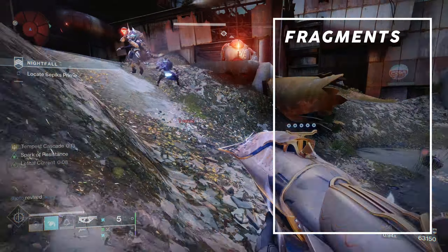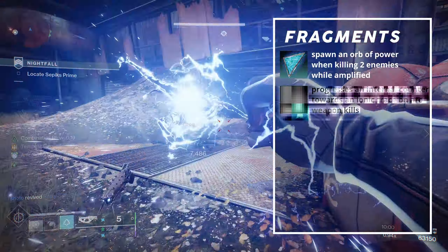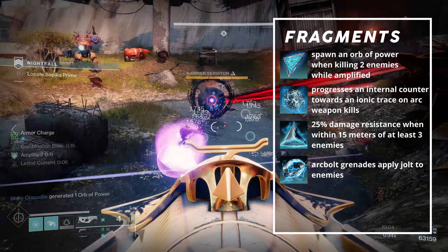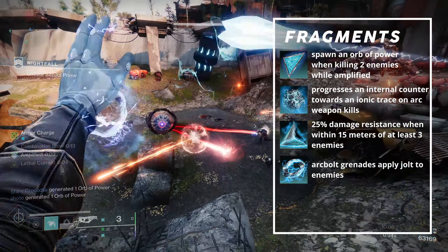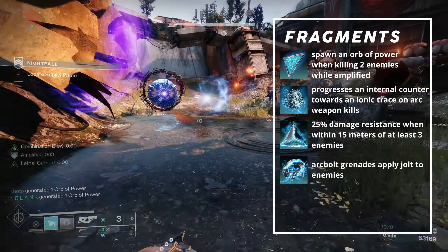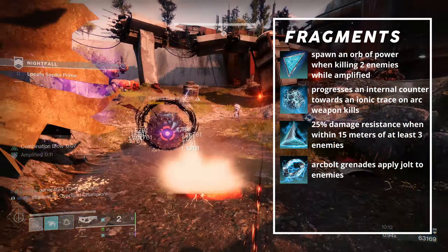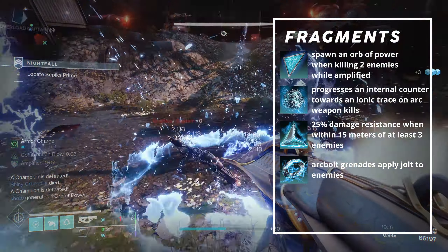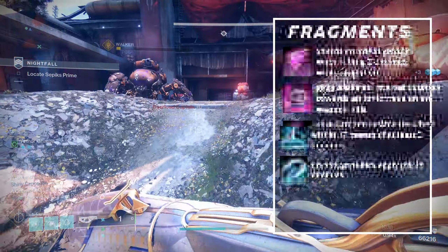The fragments for this build are Spark of Amplitude, Discharge, Resistance, and Shock. Amplitude causes us to spawn an orb of power when we kill two enemies while amplified. Discharge progresses an internal counter towards an Ionic Trace on arc weapon kills. Resistance provides a 25% damage resistance buff when within 15 meters of at least three enemies. Lastly, Spark of Shock makes our arc bolt grenades apply jolt to enemies, which plays into our grenade regeneration loop.